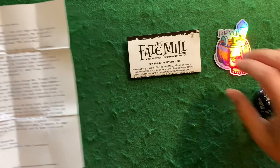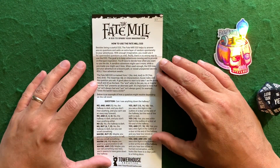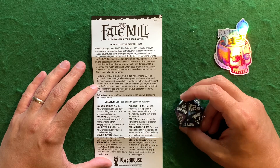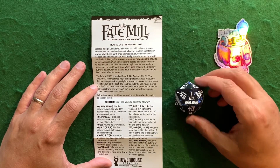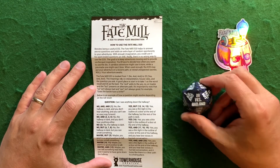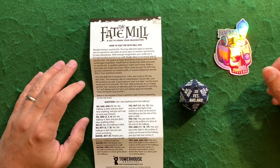So let's go over and see how this thing works. They've got very easy instructions. The Fate Mill D20 is marked from one to 20, just like a normal D20. On number one it says 'no and,' and then 20 says 'yes and.' The meanings rely on interpretation, house rules, and the question you ask.